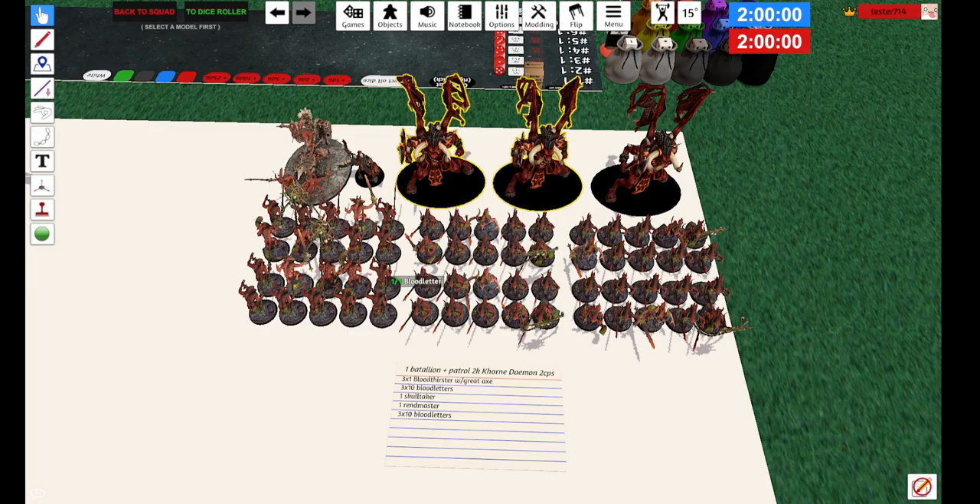Scarbrand? There's not going to be enough ways to put in extra points. So you could take out two Bloodthirsters, put in Scarbrand, and bring two more Bloodletter squads — and that's just fine. He's even buffing them as well.